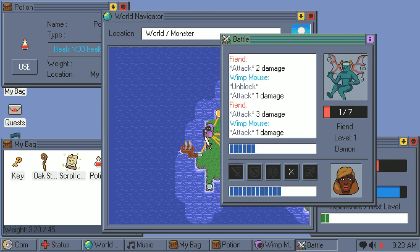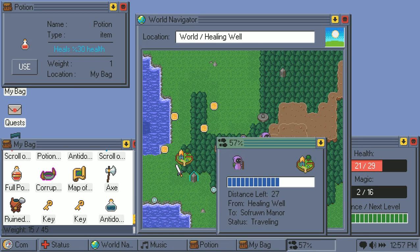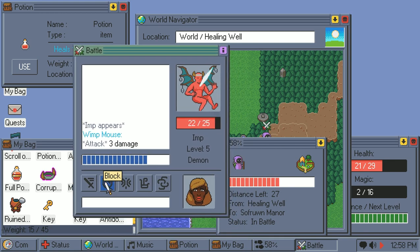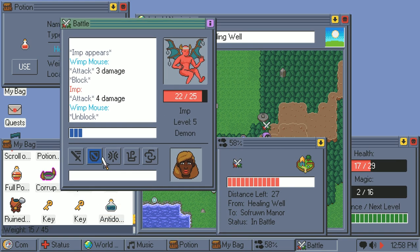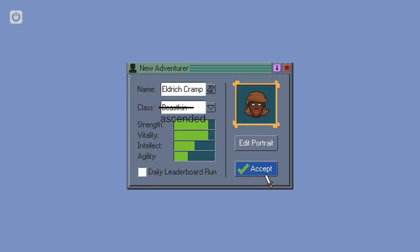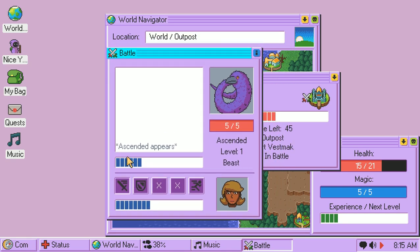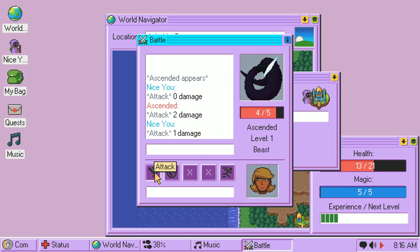Once you select an action, you are forced to commit to it, so you must choose the right option at the right time. Fortunately, this goes both ways. Enemies also have to charge up their actions before they can attempt to horrifically maim noble heroes such as Eldritch Cramp the Ascended! And get this — that means blocking has a practical function in every battle in the game.